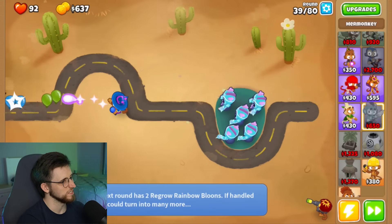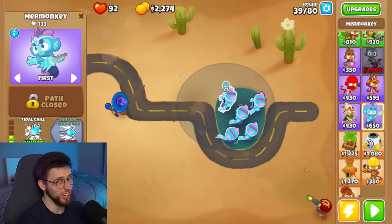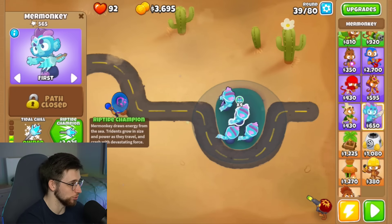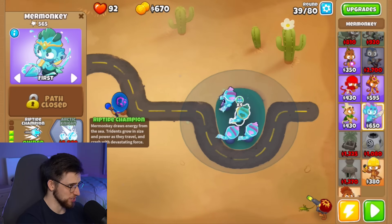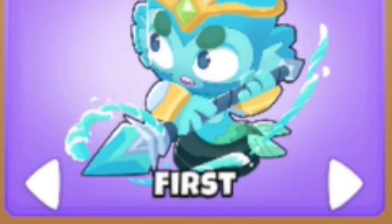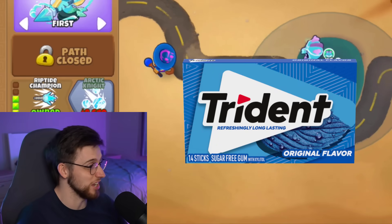Surely we've got enough to kill it here. Surely this is enough. Tell you what I could do — I could get rid of one of them and then upgrade this guy to Riptide Champion. Mermonkey draws energy from the sea. Tridents grow in size and power as they travel and crash with devastating force. First of all, can I just say that is not a trident — that is a glorified stick. That is a stick with a piece of trident gum stuck on the end.